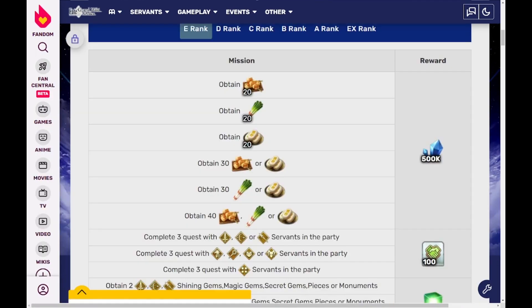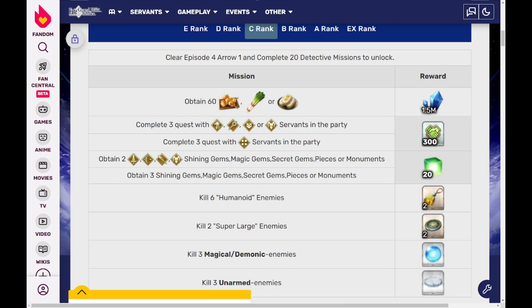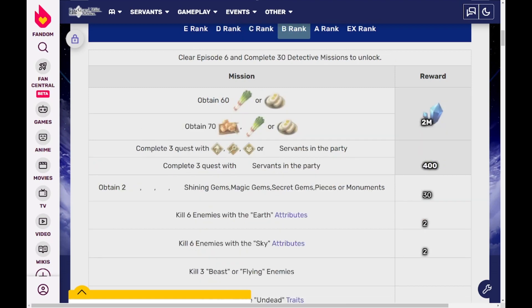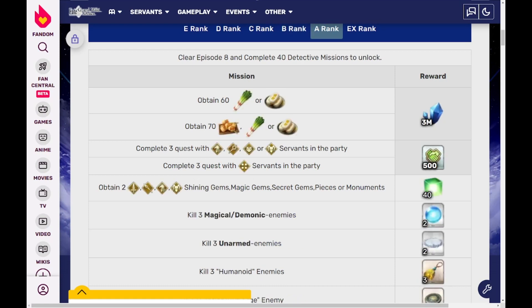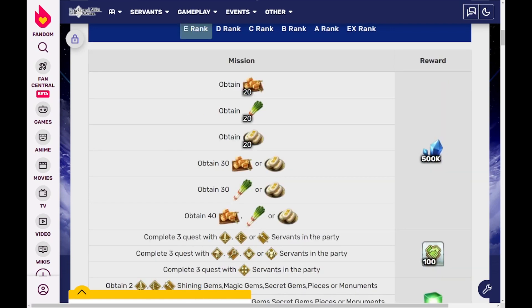This event's new mechanic, however, is the addition of new investigation missions. By clearing certain requests, like completing quests with a specific servant class in your party, you are rewarded with lots of materials and millions of QP. Each time you clear every mission of a set rank, you rank up in order to do the next set of quests until the EX rank.